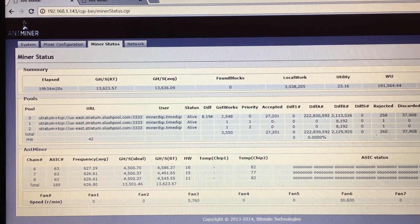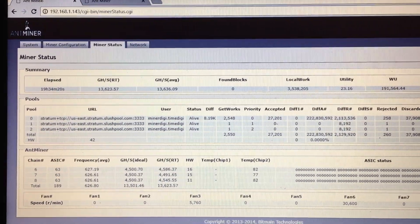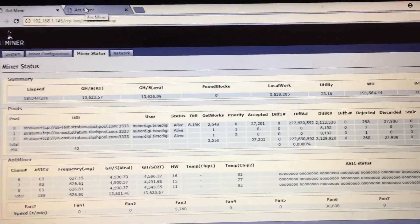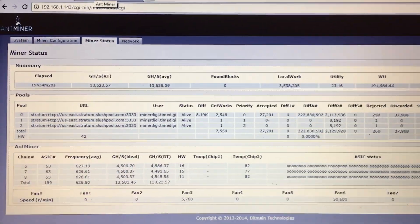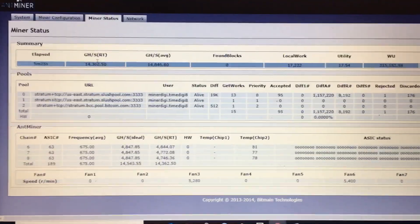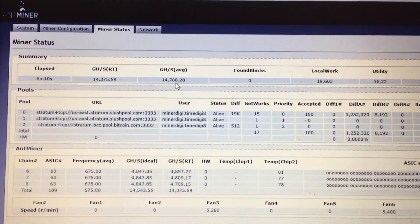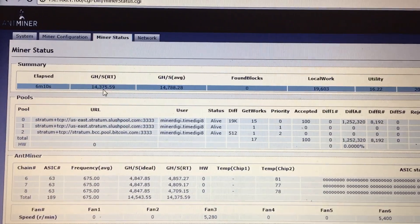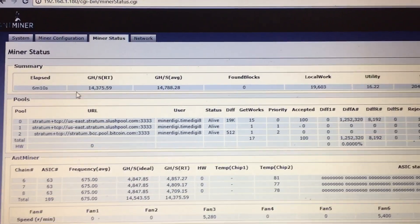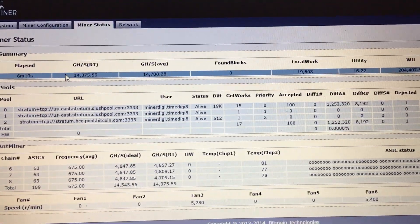Who wants to overclock their Antminer S9 13.5 Tera Hash to an easy 14, if not 15 — and I'm still pushing for 16. I'll get more settings as I dive deeper, but let me show you something. This is an older Antminer S9. I want to show you 14.7 is my average, 14.3 is what I'm getting currently. It's been up for six minutes — I literally just figured this trick out, so I wanted to share it with you guys so you can do the same.